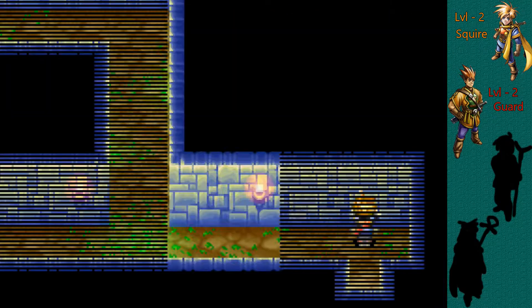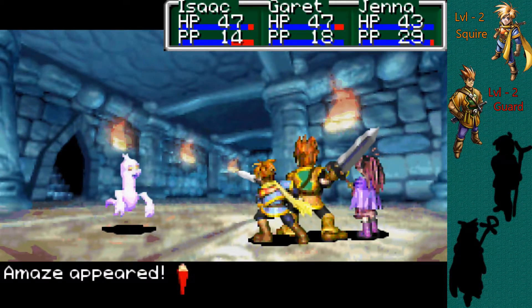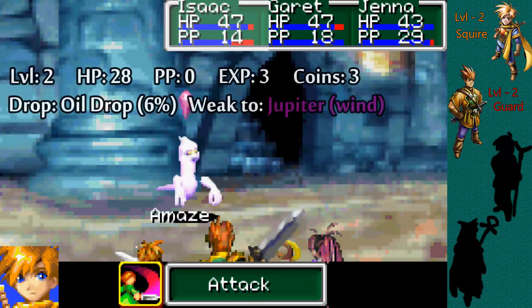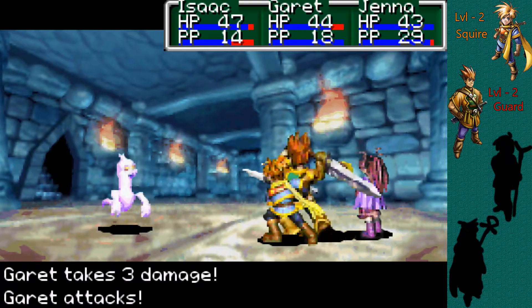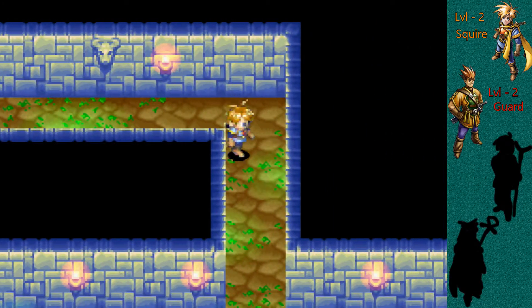If you want to go into here, it's just literally one big circle — nothing extravagant. But we do have a new enemy: the Amaze, Amazing Ghost I assume. The Amaze is a level 2 enemy, 28 HP, no PP. Gives you 3 experience, 3 coins, and could possibly drop oil drops — 6% chance. That causes flame damage. Weak versus wind. We don't have any wind spells, so we'll just pummel it with our weapons. A-maze fell — that was amazing. Just one big circular spot right here.